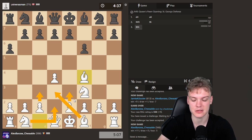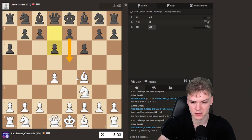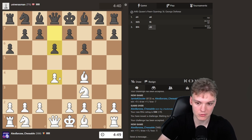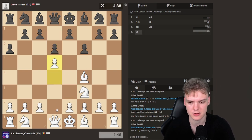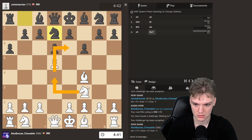We could expand in the center — it depends on what they do because they could blunder in the meantime. This opponent has e5 in mind. With that being said, we could definitely play something like d5 and fix this weak square — I think this is a pretty strong move. What if we play the London line e3, e5? It's definitely something he's looking forward to, but I'll just go d5. I'll try to punish this as hard as we can, stop e5.